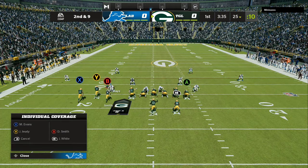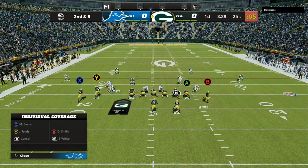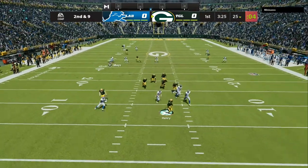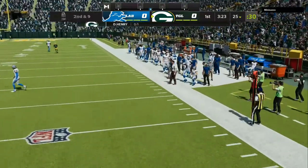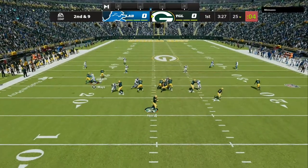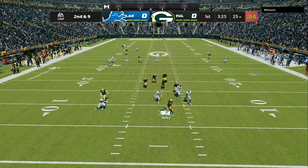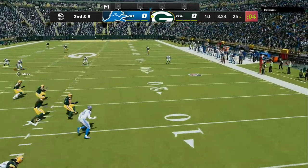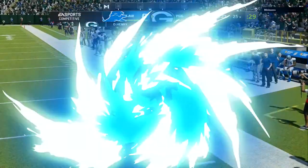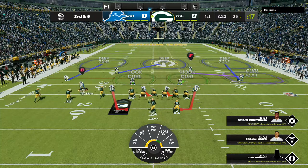Once he hikes the ball, I want to bump either the point man — which would be the Y receiver — or the X receiver. If I can hold them for one or two seconds at the line of scrimmage, it gives the dogs enough time to start barking at the quarterback. I will either bump the point man who is in the middle of the bunch or trips, or I will bump the outside receiver, because one of them is going to be on either a corner route, a streak, or a post — all of them take at least five seconds to develop down the field.